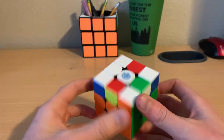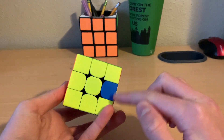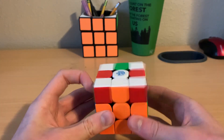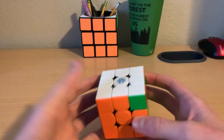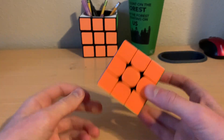And then you might notice from Roux, this is like the arrow case, and the edge that needs to go here is right there. So all I did was insert that — and that skipped OLL, which is crazy. So now this has turned into a CFOP solve, and then I just had this A-perm here. Crazy.